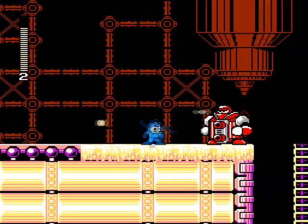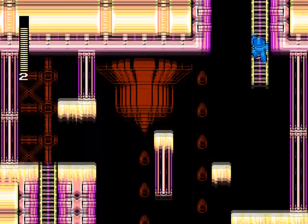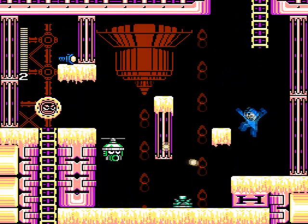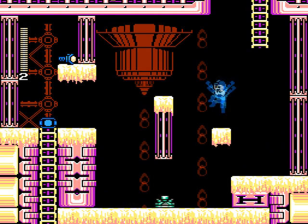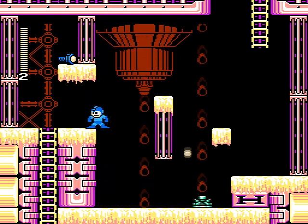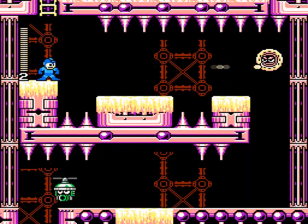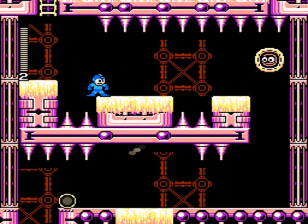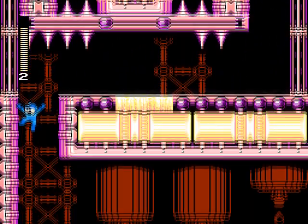This guy here is a bit tricky because his shots are not timed with the moments where you can't hit him. The copter cannon down there is placed exactly so that if you hit the bullet trap, your shots will hit the cannon right away — it's placed at the perfect angle to hit him.